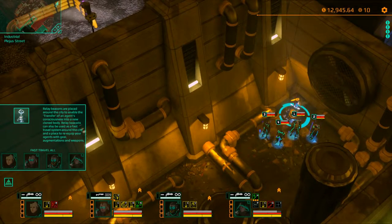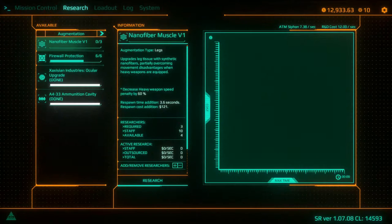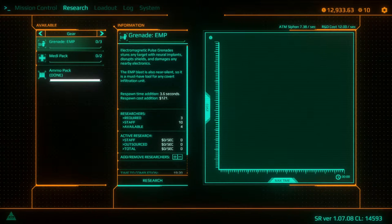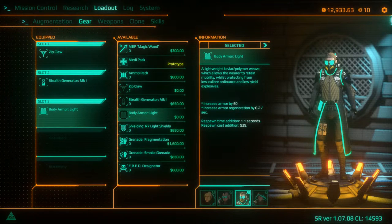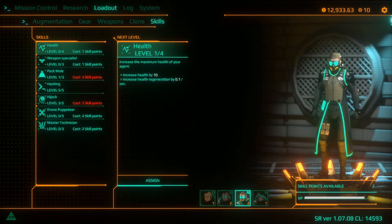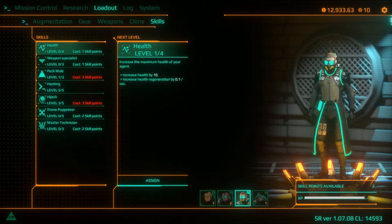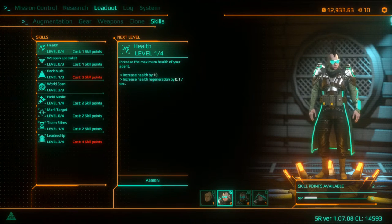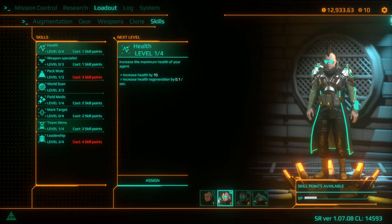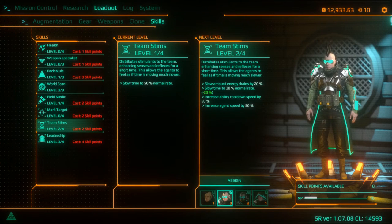Just before we finish, let's check gear research and skill points. Firewall protection is going steady — expensive but can be worth it. Nanofiber muscle I'm not too bothered about since all it does is reduce the heavy weapons speed penalty, and I'm not a fan of heavy weapons. For skill points, I'll just get team stems level two and wait to keep the rest for better abilities.